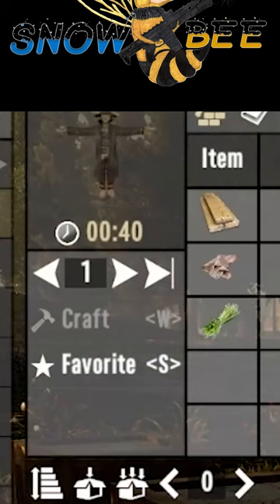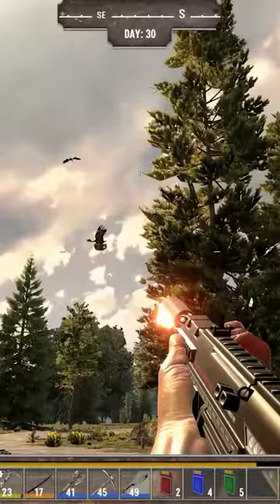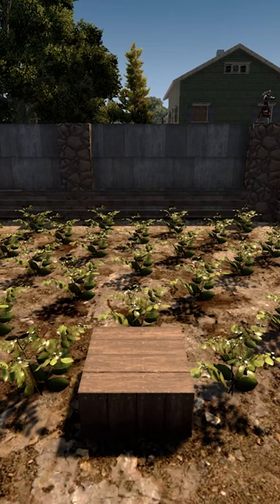The scarecrow was introduced to Darkness Falls way back in version 4.02. It is a disguised chunk loader. So this is not a means to keep those pesky vultures away, but it is there to keep your farm growing well. While you are away exploring, the scarecrow will keep the chunk alive as if you are actually still there.